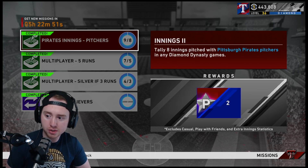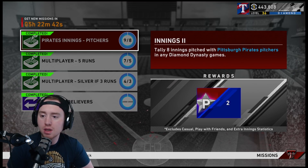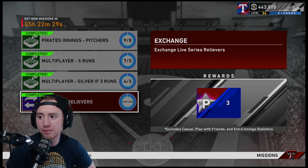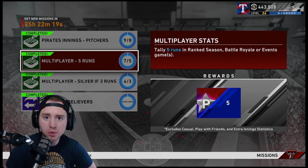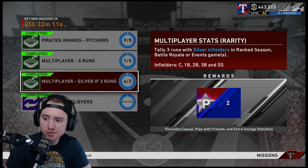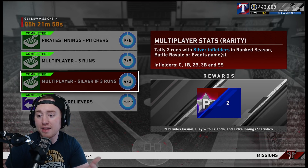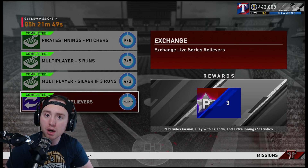Personally, I based my Event lineups on what I needed for dailies. Pirate innings with pitchers I did in Conquest games offline. Exchange missions only need 2,000 exchange value — just pick up a couple commons for 15–20 stubs each and knock that out for 3 stars. The two middle daily missions are always multiplayer ones. The harder the daily, the more stars you get — this one is 5 runs for 5 stars, another was 3 runs with silver infielders for only 2 stars. I've had some dailies that give as much as 10 stars. Just with dailies alone you're looking at about another 25 stars.